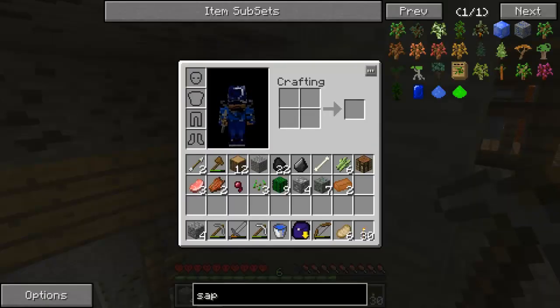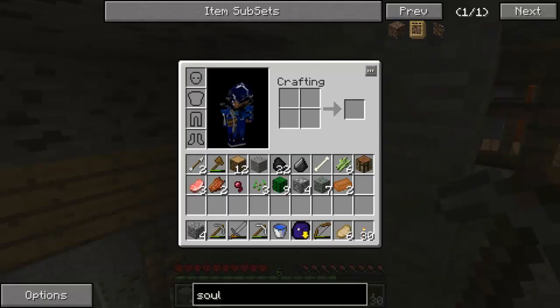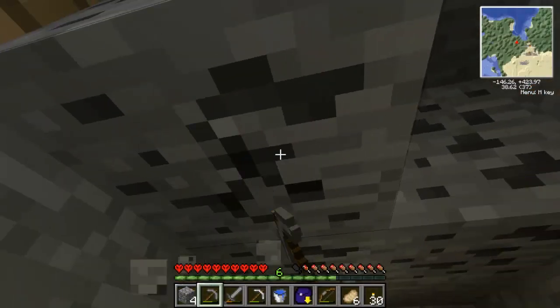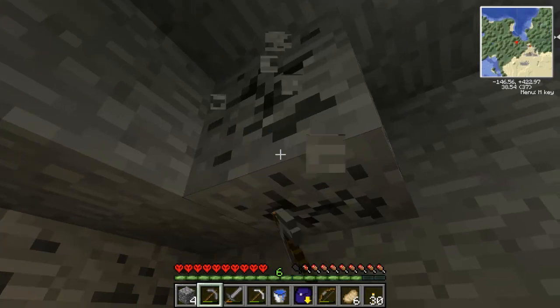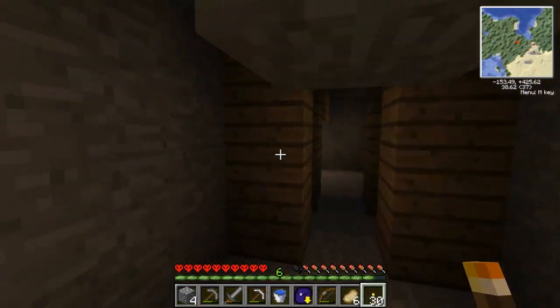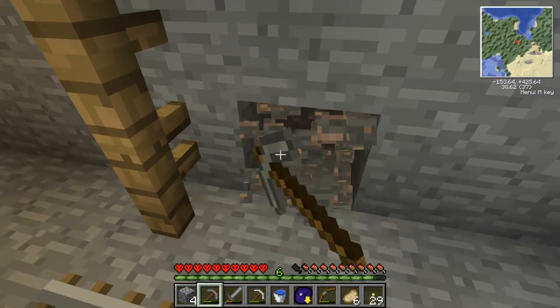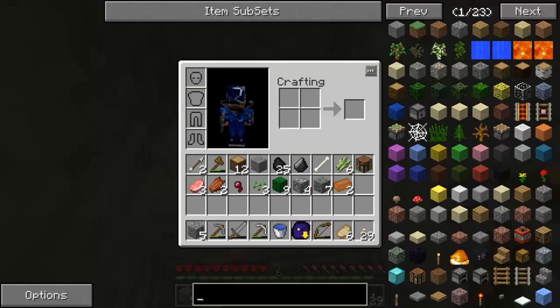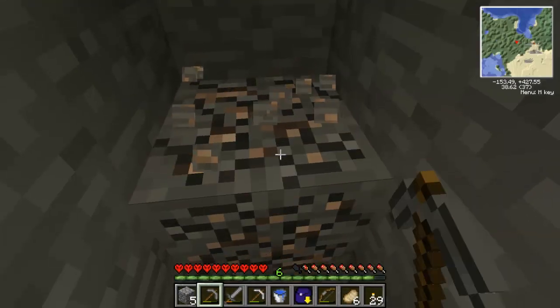Speaking of which, maybe we can get one of those soul gems. It's not even in this pack, is it? No. I was thinking that soul cage thing, but it probably isn't in this pack anyway, so I don't even want to worry about that. It should be in the pack. I'm just doubting myself. Moving onwards.